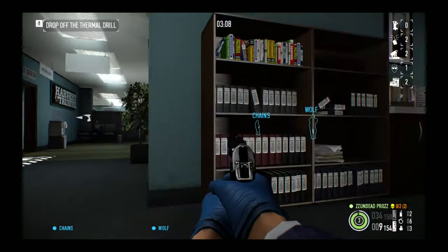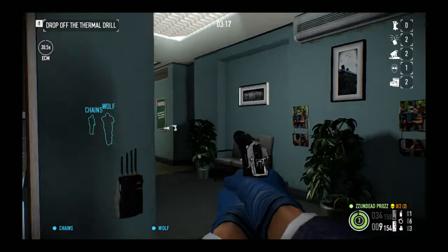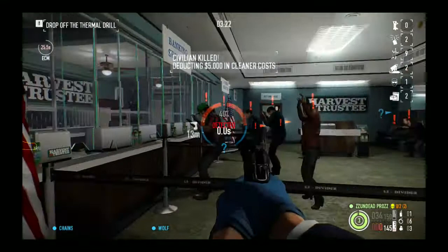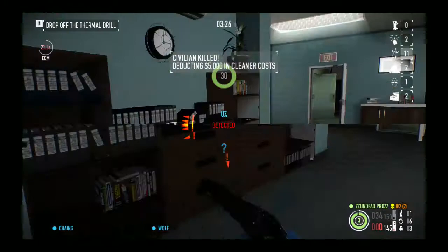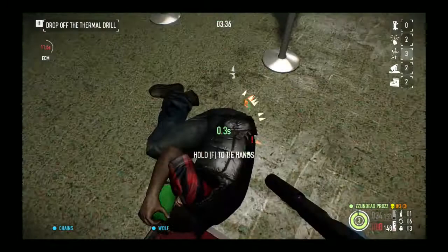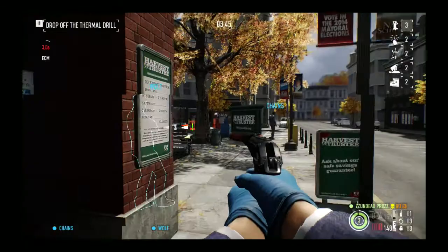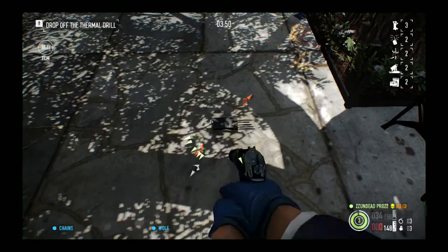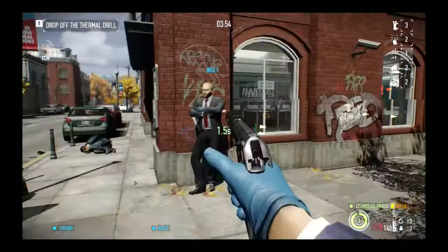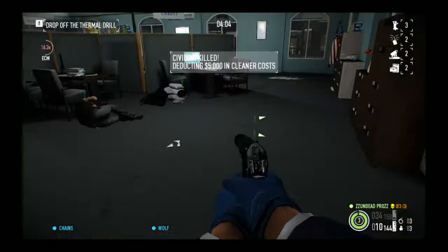Okay, so we'll ECM jam here. Wait, actually I need to check which side the door is open on. Alright, not open there. If it's not open on either side then that looks a bit bad. Alright, it's open this side, so we'll start this side. Jam it down, go. Good night. Go, good night, go. Good night.